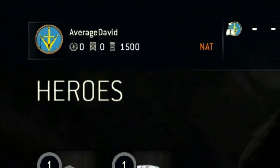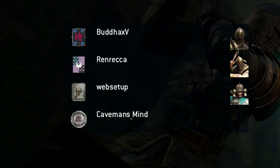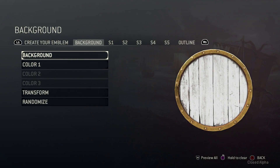The emblem design system in the game is used to represent yourself as a player. It's sort of like your display picture for For Honor, and it's also used to represent yourself online in all the different online menus and leaderboards. So as you can see, your first option is to choose your background.